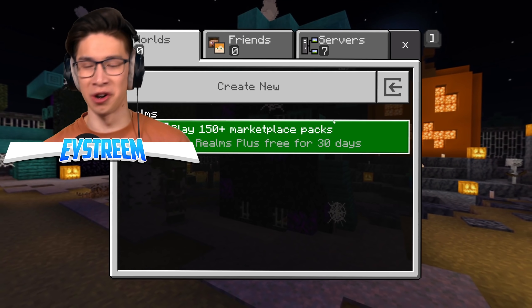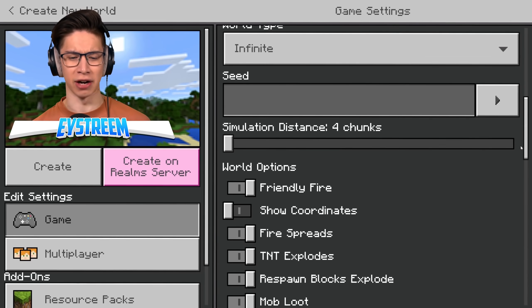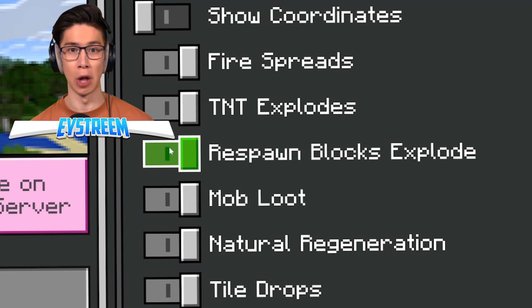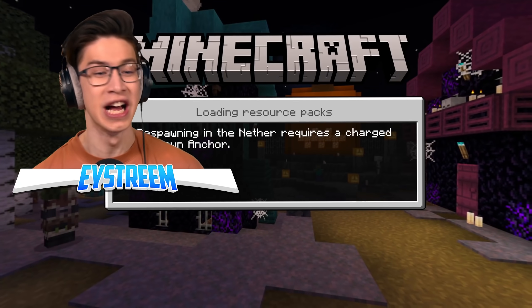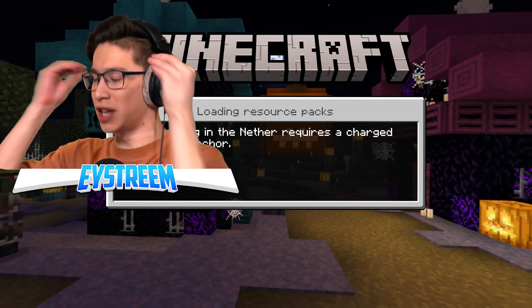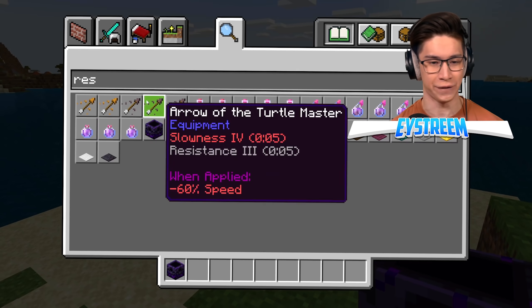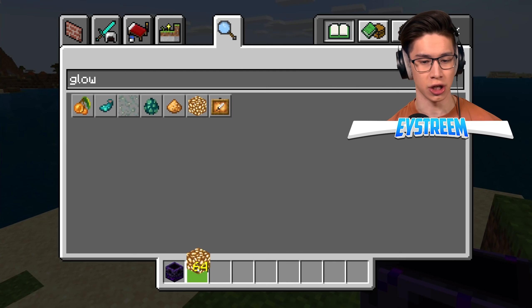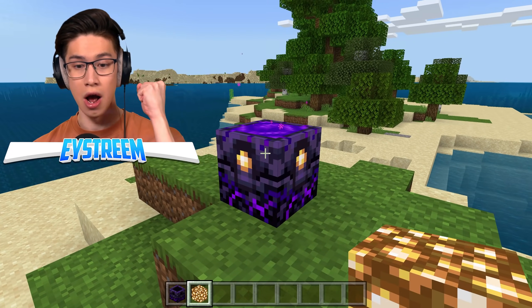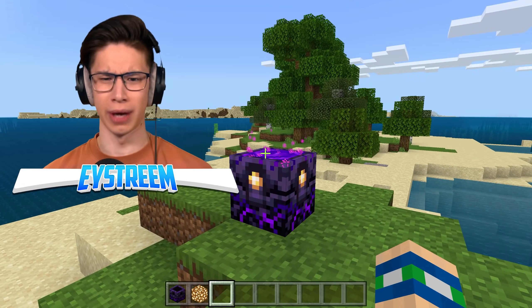We need to create a new world and see if this is actually real and not some sort of mod. Because if it is, it's going to break everything I know about Minecraft. So we're going to scroll down to world options — show coordinates, fire spreads, TNT explodes, Respawn Blocks Explode. Oh my goodness, it's a real thing! We're going to turn it off and see if you can now sleep in the nether and use respawn anchors in the overworld. We're about to see whether it actually works — let's grab ourselves a respawn anchor.